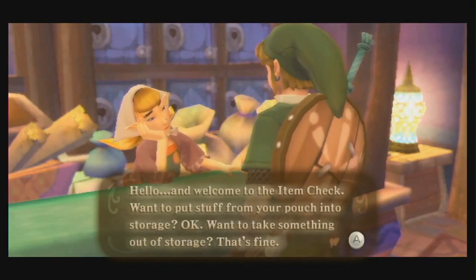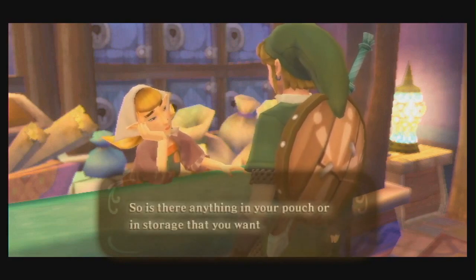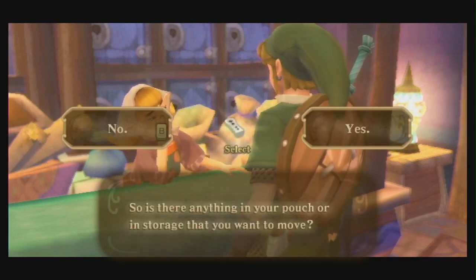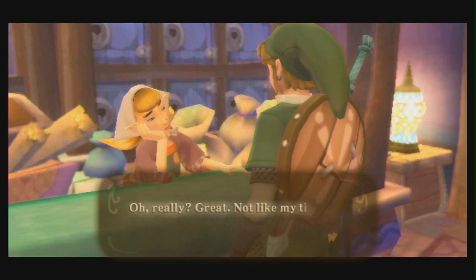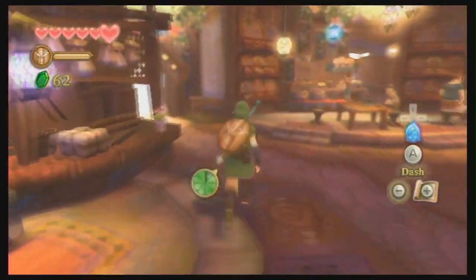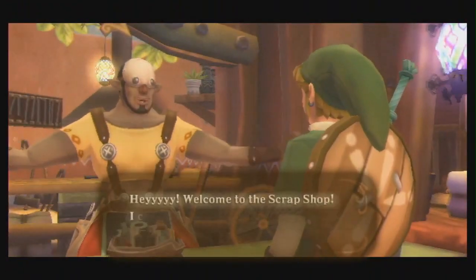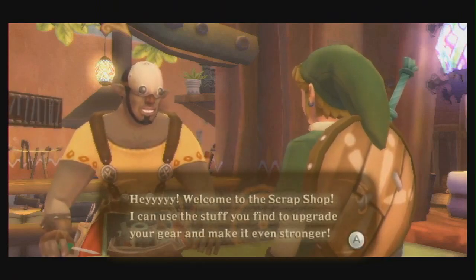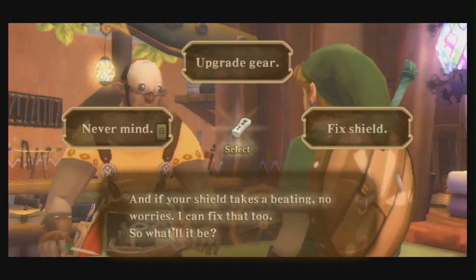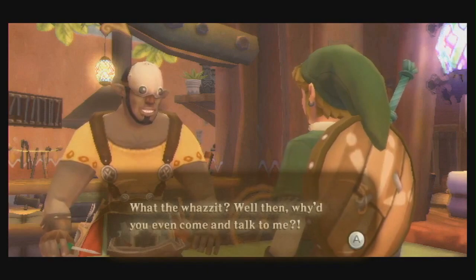"Hello and welcome to the item check. Want to put stuff from your pouch into storage? Want to take something out of storage? Is there anything in your pouch or storage that you want to move?" She makes me think of someone from Avatar: The Last Airbender. "Hey, welcome to the scrap shop. I can use the stuff you find to upgrade your gear and make it even stronger. If your shield takes a beating, I can fix that too."